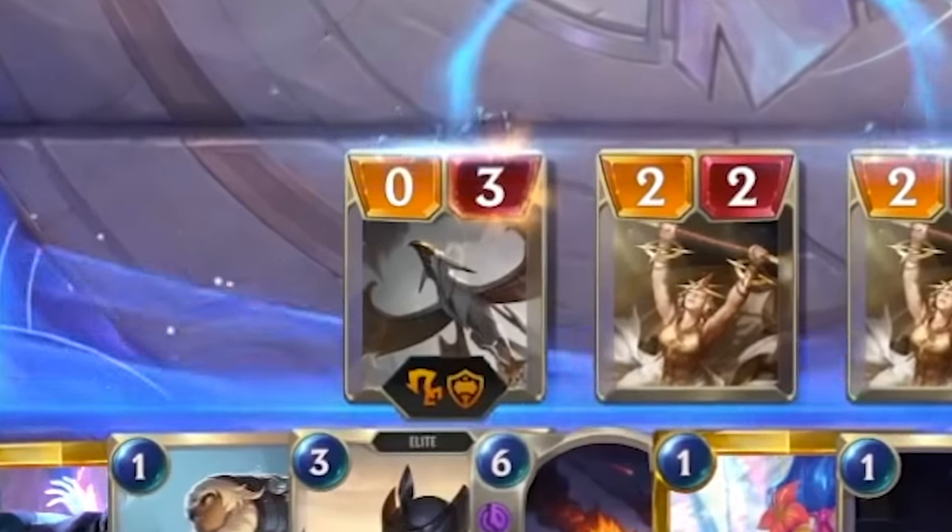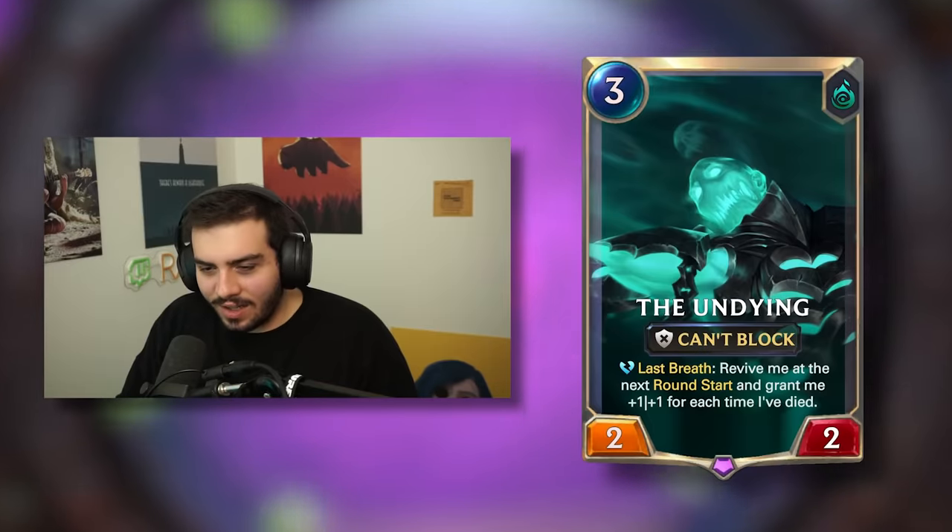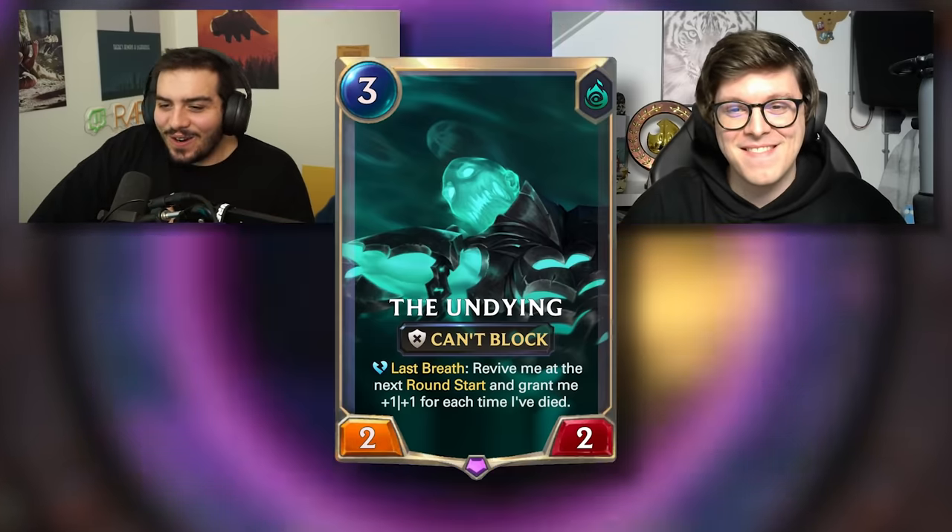This card is literally like twice as good as the champ for that archetype. The Undying. Three mana two, last breath — that's when they die, right? Yep. Revive me at the next round start and grant me plus one, plus one for each time I've died. That's a straight up card.